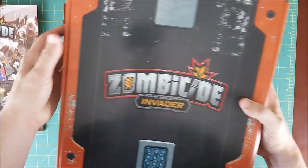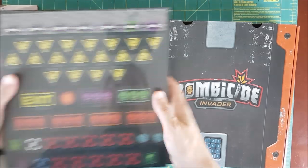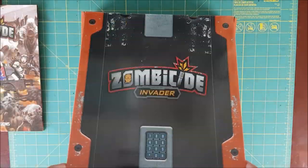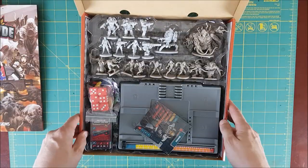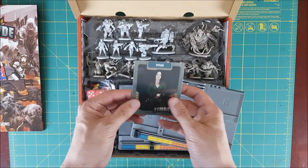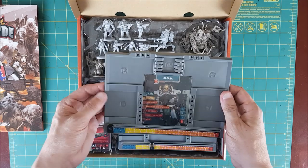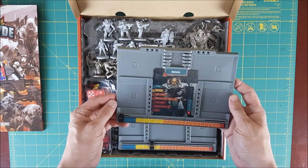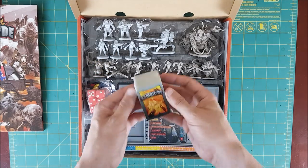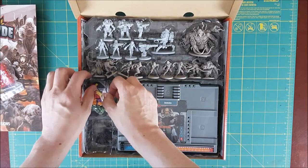Under the box of miniatures there are all the marker tiles for the doors, noise, and objectives, as well as nine double-sided room tiles. Inside the main box we have the character cards and the dashboards. I really like the addition of the dashboards — it's kind of like having a little character sheet, and all your cards are sorted and in one place. The new ones have two hand slots, two body slots, and five backpack slots, plus your experience counter and hit points. And just like with the other Zombicide games, you have your equipment and spawn cards, your dice, dashboard pegs, and colored caps for your hero bases.